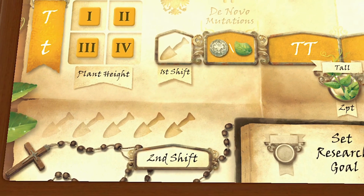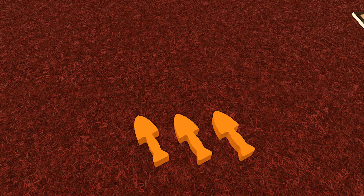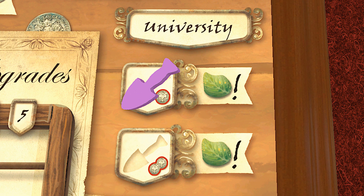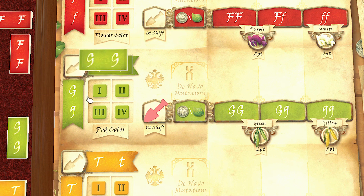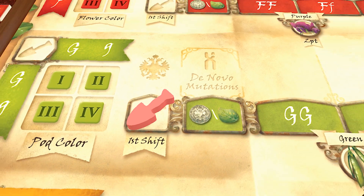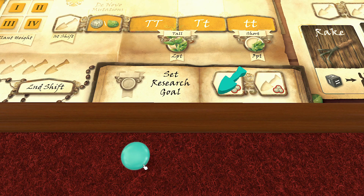Genotype is essentially a worker placement game, and a solid example of that genre. Players receive garden trowels representing actions that can be taken. These can be anything from getting cash, doing research at the university, gardening, grabbing tools or seeds, altering the parent plants to alter how the die rolls will turn out, or just reserving your pick of the crop. Points are scored based on completing or validating pea plants, with bonuses provided by research goals that you have set through the game, and things like cash on hand.